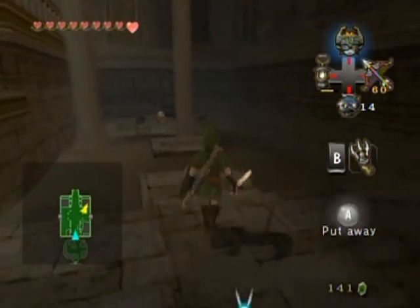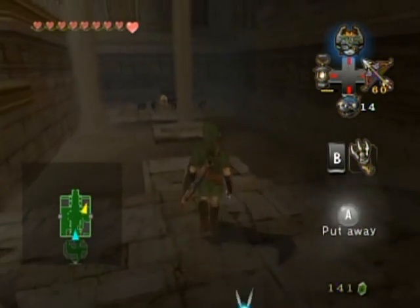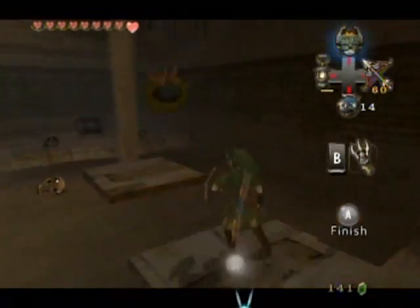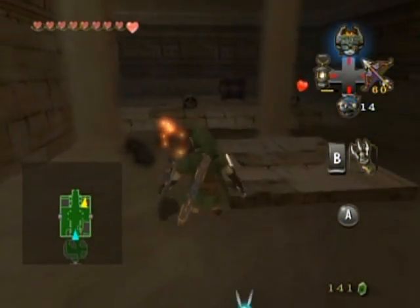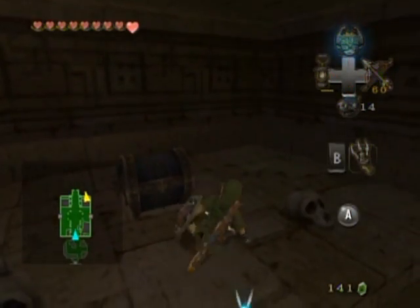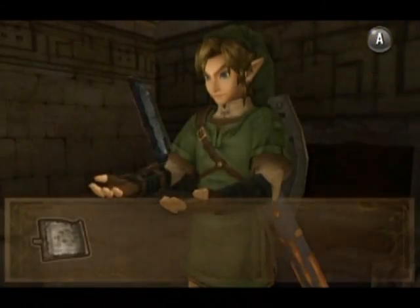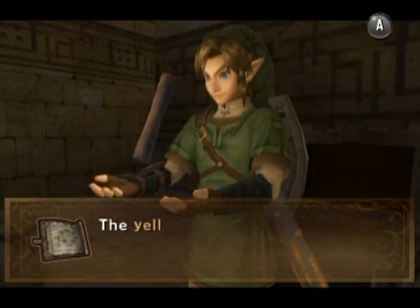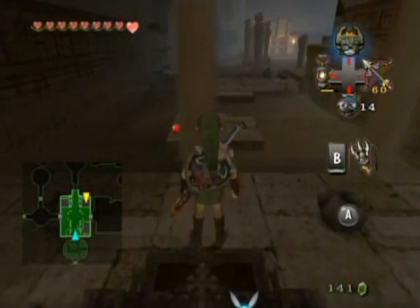Over here we got another treasure chest. And bubbles — a classic Zelda enemy. I would like to open the chest without rolling into it and hitting my face. The map! Nice and early, just the way I like it. Otherwise I'll get lost. Alright, let's get back across.